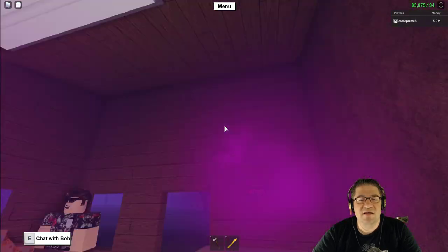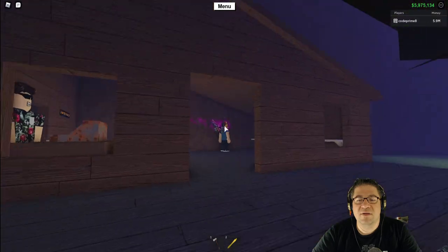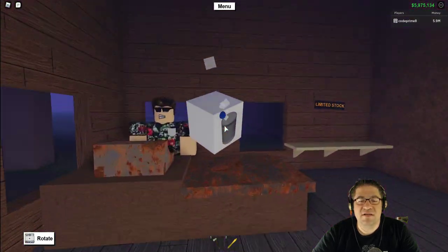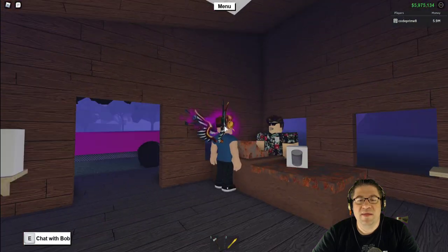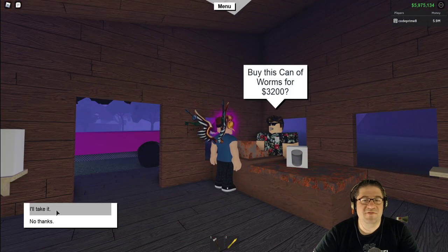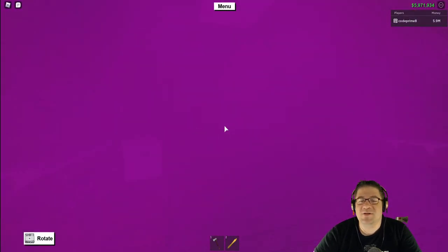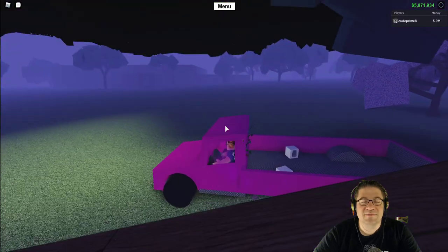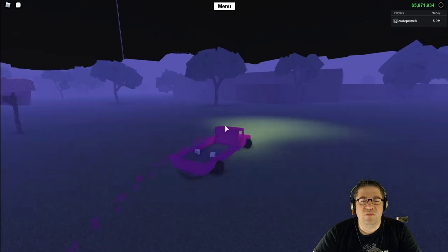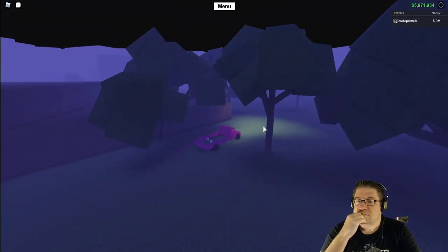All the limited stock is out — look at that, the sign is out. Let's see if there's anything hidden around. Hey Bob! You want to sell this can of worms for 3,200? Yes please! Hey, thanks Bob. You're so weird, buddy — but that's okay, we're all weird.